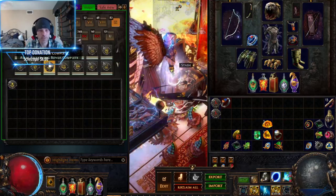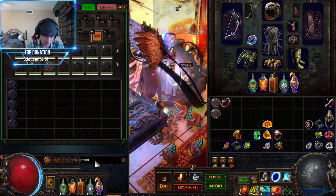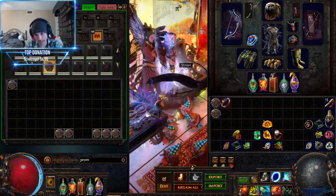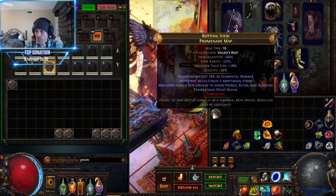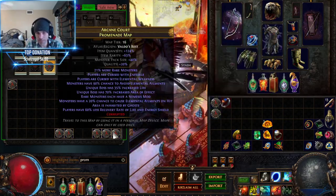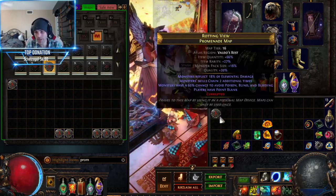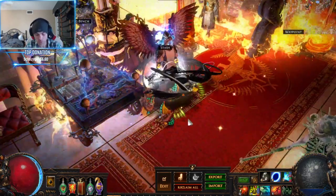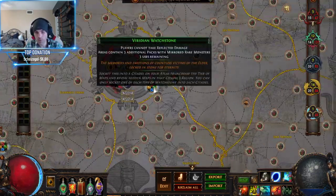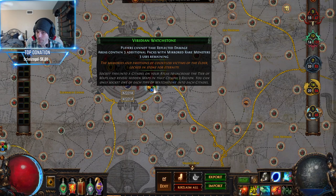First off, they're very cheap to spam. I wound up in a situation where I want to play Promenade, and currently I had five maps that were rolled for elemental damage. I kind of want to get rid of them, because they're not like big maps that I'm saving for expensive stuff. They're just already corrupted, they have elemental reflect damage on them.